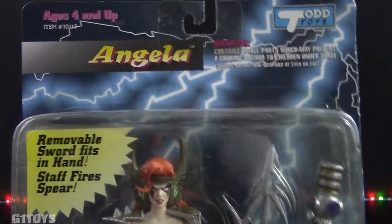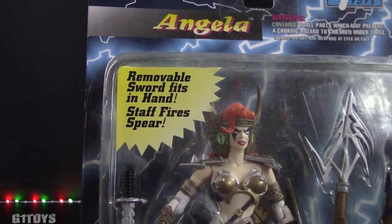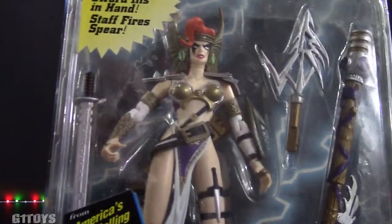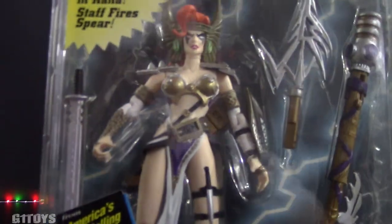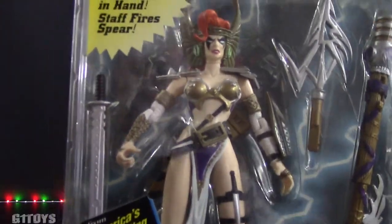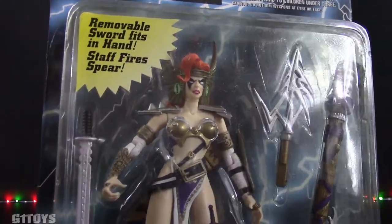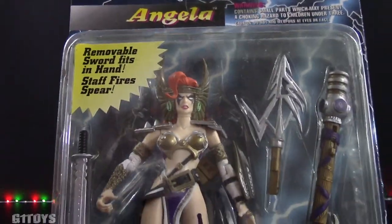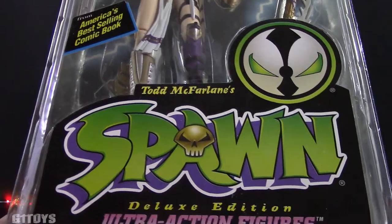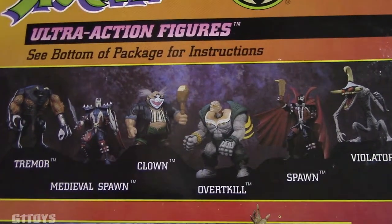Speaking of packages, let's take a look at the one she comes in here from Series 2. We got Angela from Todd Toys. Right up here reads: removable sword fits in hand, staffed fire spear. I really like the extra perks they are adding to the figures in Series 2 — movable parts, things you can take off and move around. The fact that they did not put a comic book in Series 2 was the only downfall. Down here at the bottom you have Spawn and the logo, Reed's Deluxe Edition, Ultra action figures. And if you turn it around, you got the figures from Series 1 right there at the top.